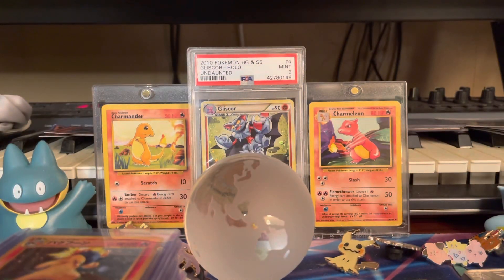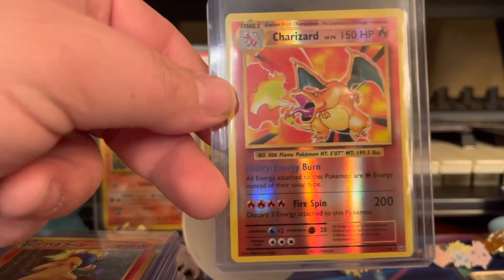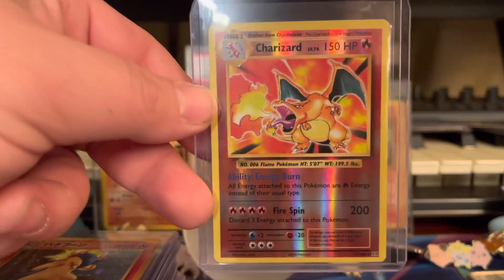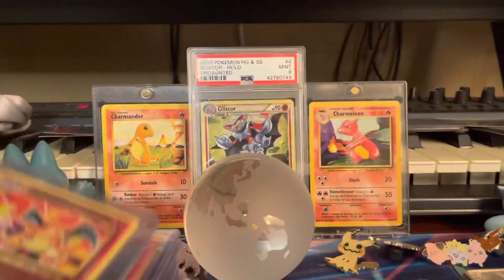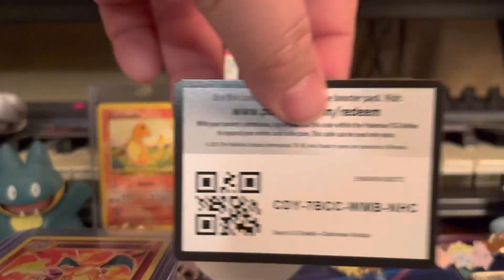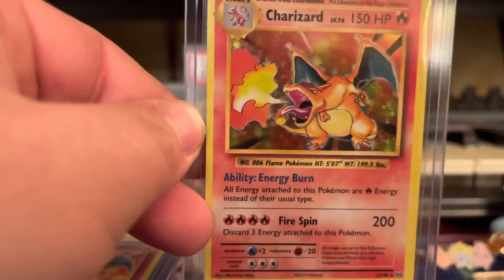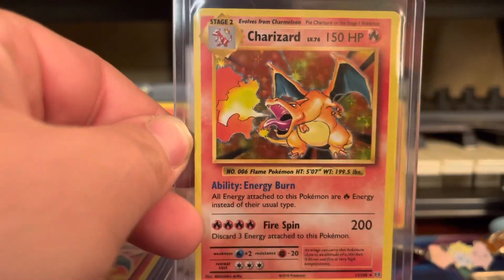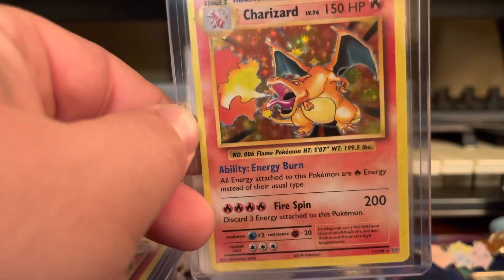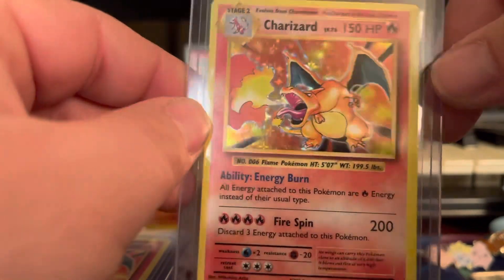Now we're moving into an Evolutions Charizard reverse holo. The centering on this one isn't as bad as I've seen — the top is a little heavier than the bottom, but this one is going to get graded and I expect probably a nine. All these cards, besides ones from a thrift store, are pack fresh — straight into penny sleeves and top loaders. Here's the Evolutions regular holo Charizard — centering is really bad on this card, but Evolutions had very poor quality control. You can see one side is way thicker than the other.